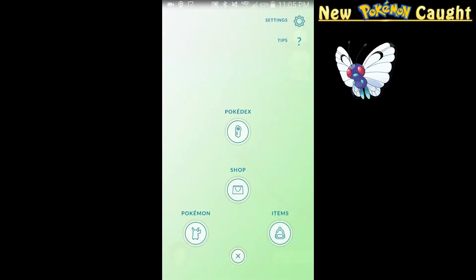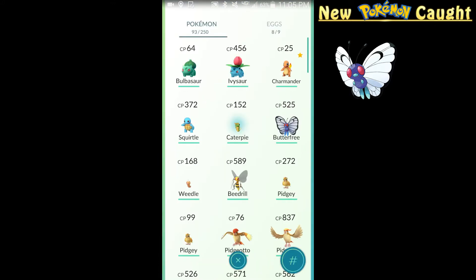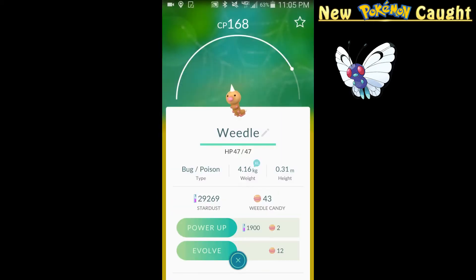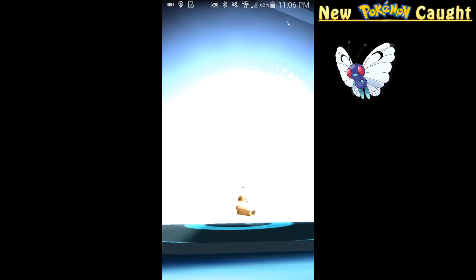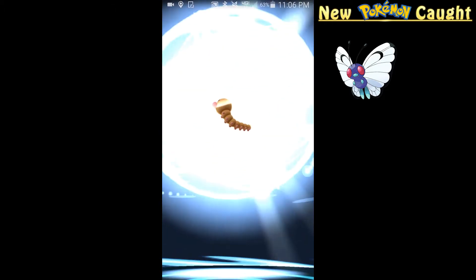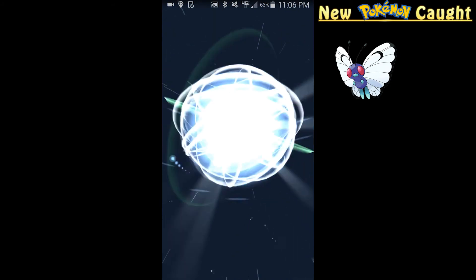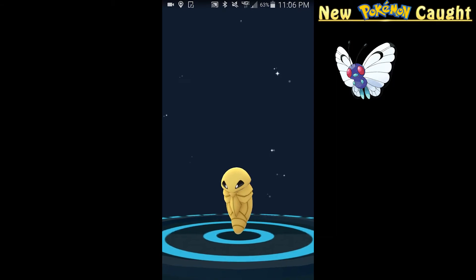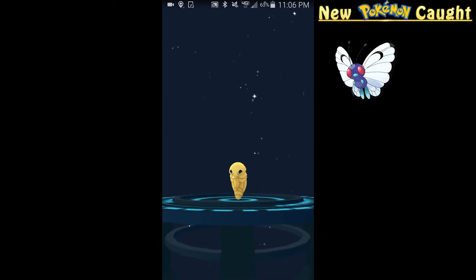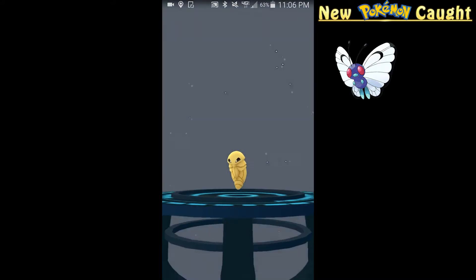All right, I have a Weedle — I'll evolve it into Kakuna. This one's nothing special, just to earn some extra XP. I already have the whole line, got Beedrill and everything. It does have some pretty cool eyes though, I'll admit.